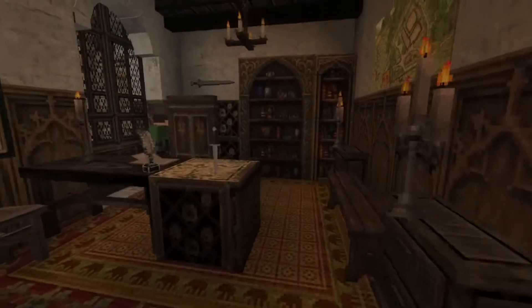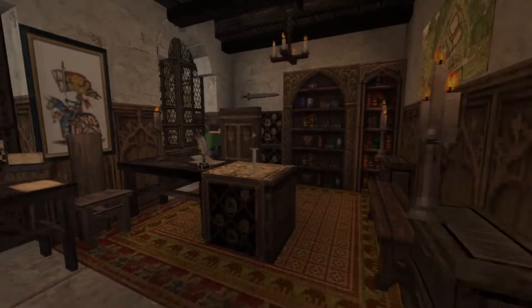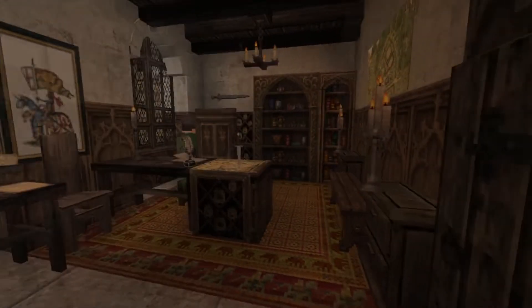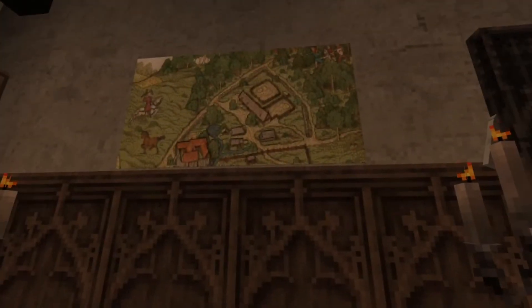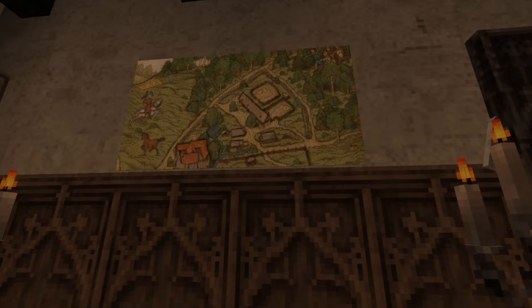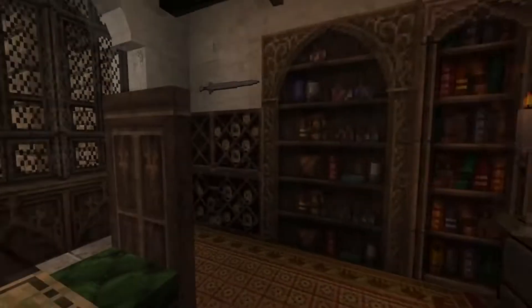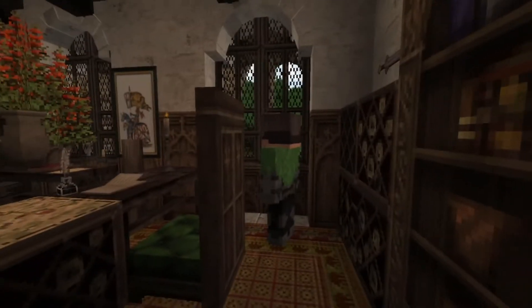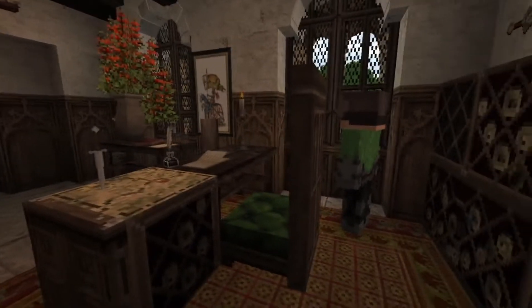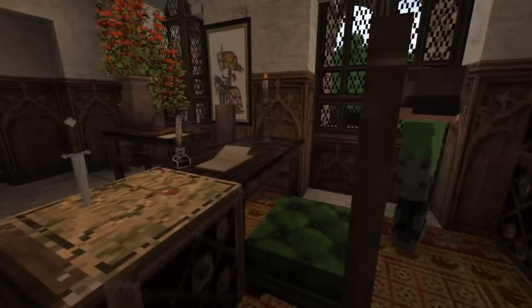Coming into this next room we have the captain of the guard's room. I actually took a picture from Kingdom Come Deliverance — one of the maps — and put it right in there as map art. And this is the captain of the guard's chair using one of the Victory mod blocks as the chair backing.